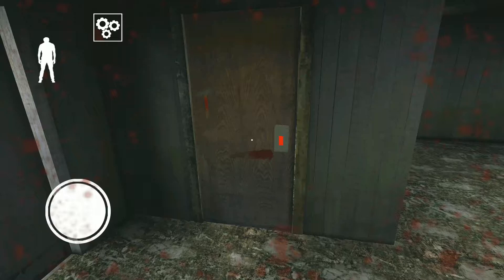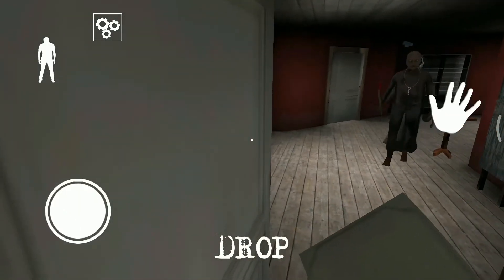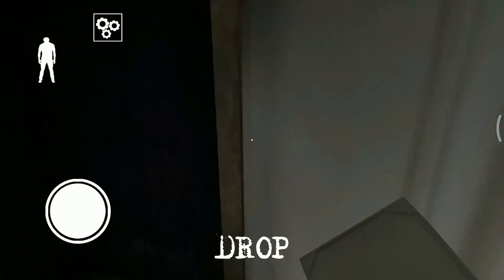This door lock locks them for some time — not forever — but it will take some time for them to come out. Once they're out, they will find you. After they come out, the lock will be taken off and you can reuse that door lock.